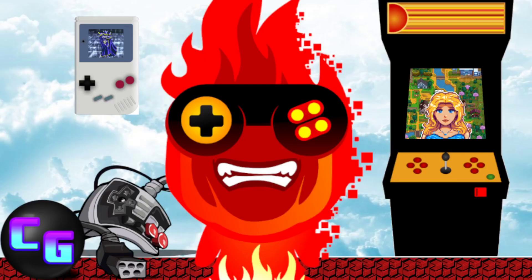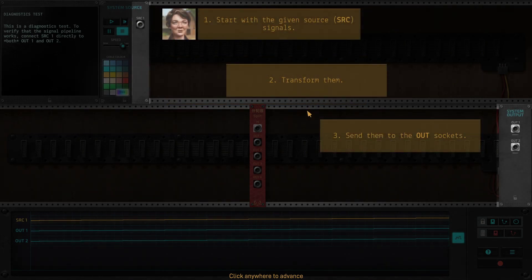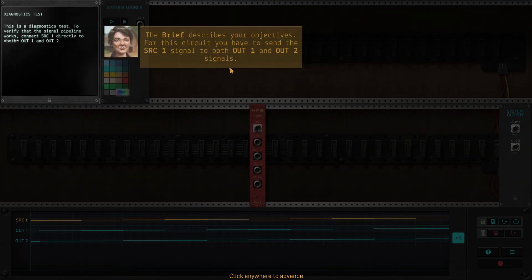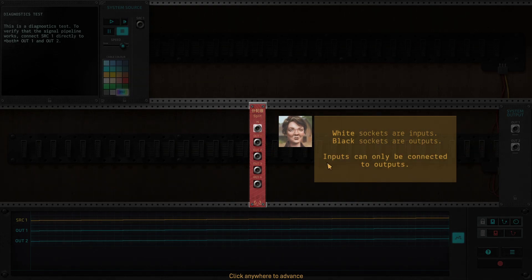Probably the tutorial. This is your job: rewire the circuits to repair the machine. Start with the given source SRC signals, transform them, and send them to the Out sockets. The brief describes your objectives — you have to send the SRC1 signal to both Out1 and Out2. Use modules to transform signals, connect them with cables. Click and drag on sockets to create cables. White sockets are inputs, black sockets are outputs. Inputs can only be connected to outputs.